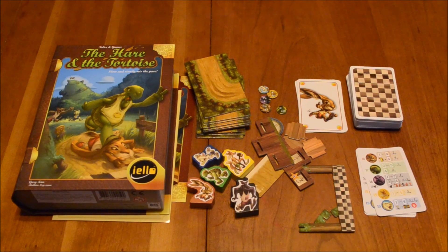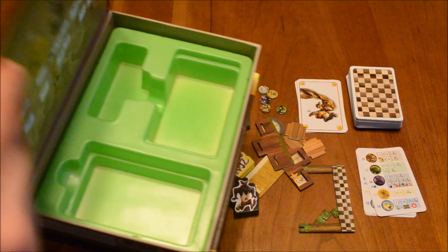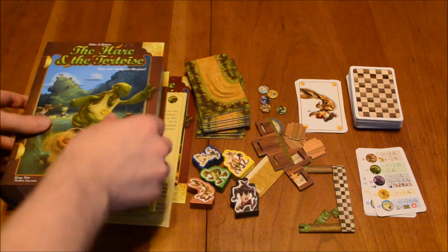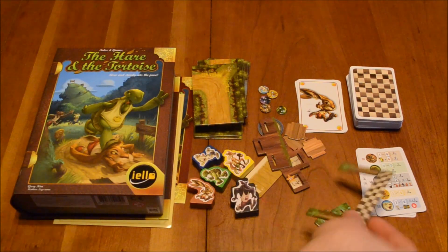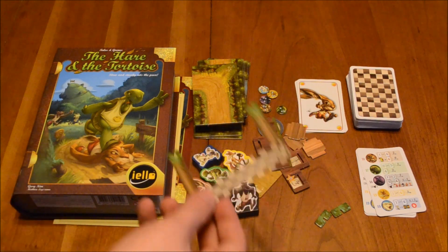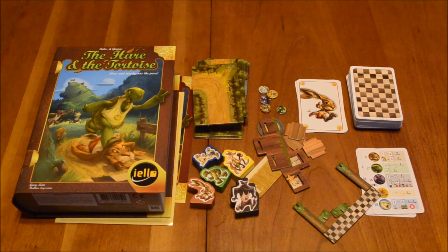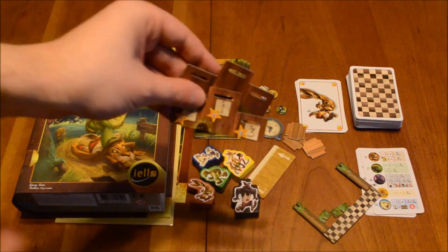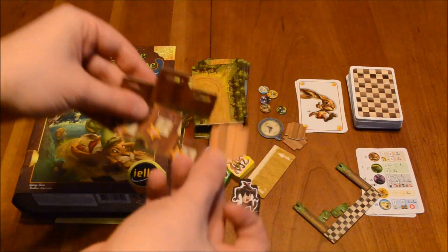Here's a brief snapshot of the components. I'm going to show you the box this time around because it looks cool — it looks like a storybook. You've got these tiles here that serve as your racetrack, and you've got a finish line. Now, before I go any further, there's some assembly required, as is the case with Ystari games — like Steam Park, there's assembly out the wazoo. This is your podium that players will be putting the animals on once they cross the finish line, and that has to be assembled.